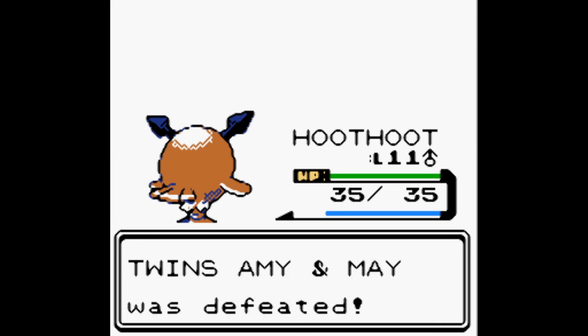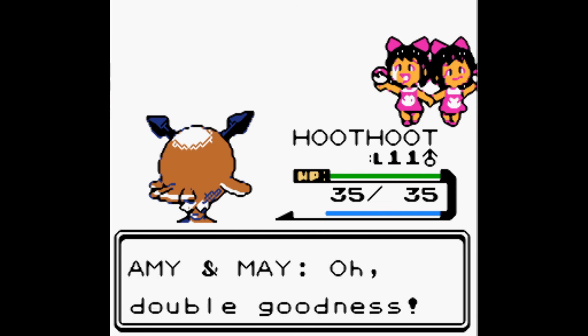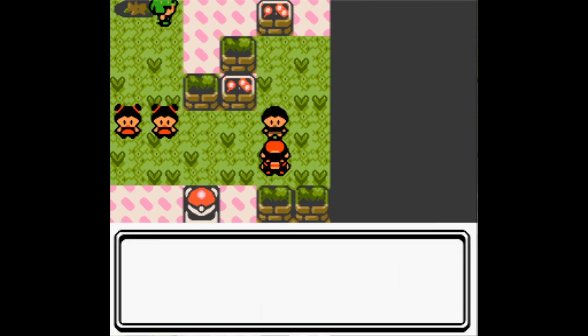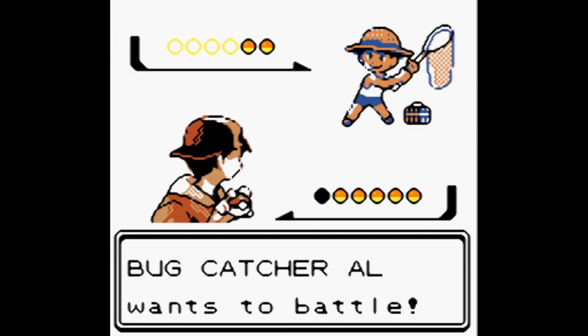The grammar — it says 'Twins Amy and May was defeated' because it's treating the trainer name as a proper noun, same as if it said 'John was defeated.' We got 200 bucks because they're children. Do we want to leave and heal up Mareep? No, there's a guy over here. Bug Pokémon are cool and tough, he'll prove it to us — aww, he loves his Pokémon. He's a Bug Catcher — so cute!